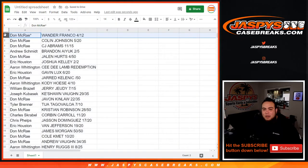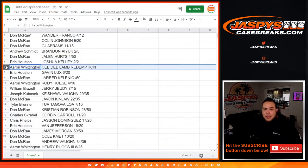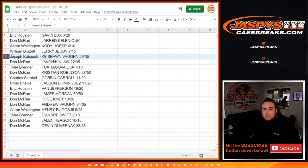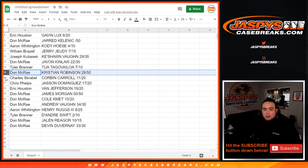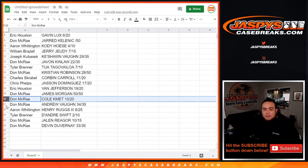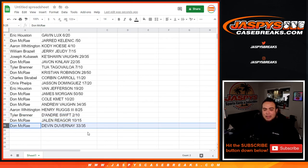Dawn, you're going to get Wander Franco serial number four out of 12, as well as Colin Johnson and CJ Abrams. Andrew, you're going to get Brandon Aiyuk, two out of five. Dawn, you're going to get the Jalen Hurts, four out of 50. Eric, you're going to get Joshua Kelly, serial number two out of two. Aaron W, you're going to get CeeDee Lamb Redemption. Eric, you're going to get Gavin Lux, six out of 20. Dawn, you're going to get Jared Kellenick out of 50. Aaron with the Cody Hosey, four out of ten. William, you're going to get the Jerry Judy, seven out of 15. Joseph K with the Keyshawn Vaughn. Dawn with Javon Kinlaw, 22 out of 35. Tyler with the Tua Tagovailoa, seven out of ten. Dawn with Christian Robinson, 28 out of 50. Charles with the Corbin Carroll, 11 out of 20. Chris, you're going to get Jason Dominguez, 17 out of 20. Eric with Van Jefferson, 19 out of 20. Dawn with James Morgan, 50 out of 50, as well as Colk Met and Andrew Vaughn. Aaron, you're going to get Henry Ruggs, eight out of 25. Tyler with DeAndre Swift, two out of ten. And Dawn with Jalen Rager and Devin Duvernay.